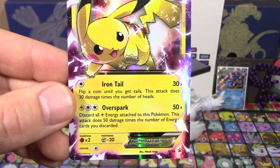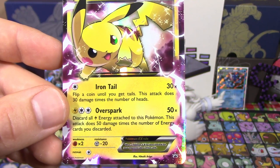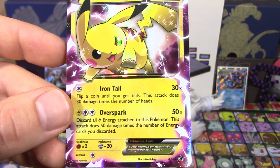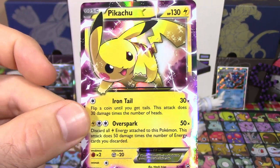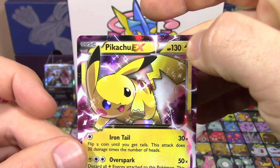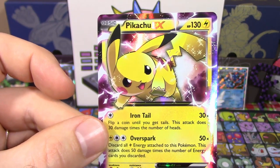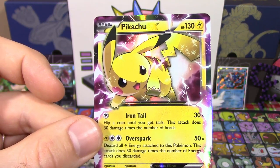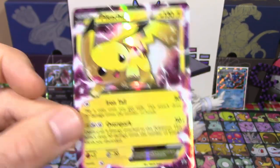That Over Spark attack — 50 damage plus you discard all lightning energy attached to this Pokemon. This attack does 50 times the number of energy cards that you discard. So it's really, really good with Magnezone. And when you get Fighting Spirit Belt, you're going to go from 130 HP up to 170, and these attacks are going to do 10 more damage. I think the Iron Tail is going to be interesting — this attack is 30 damage times the number of heads. If you're really good at flipping heads, maybe. We'll see.